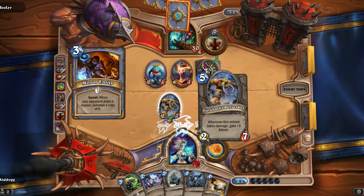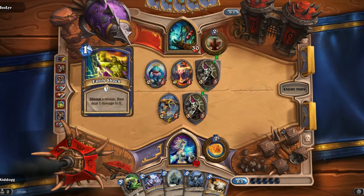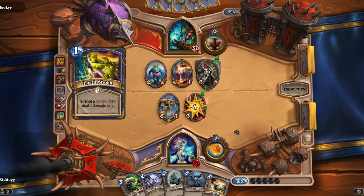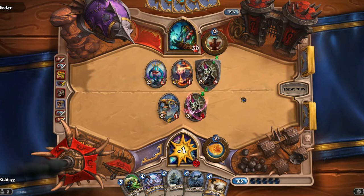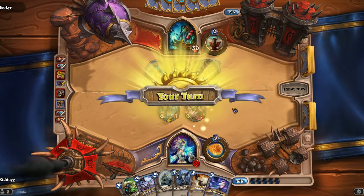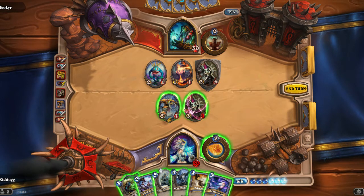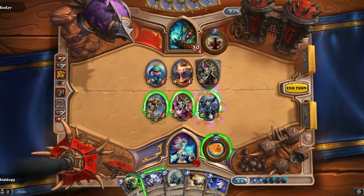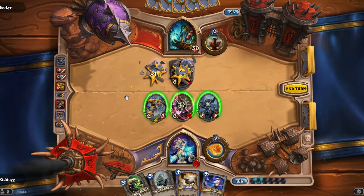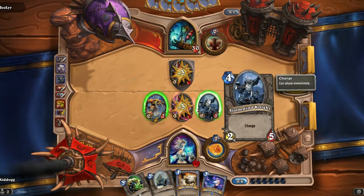He's got Spellbender and my mirror image plays, and I get a free taunt. That was a good play. He's just silenced it, taking away the taunt. I hate you — you absolute bastard. Counter spell — I don't know whether to use that now or play something. I think I should play something. That's got five health and I really need something to deal with it. Let's go with the charge. And I still can't kill him. That's kind of annoying.